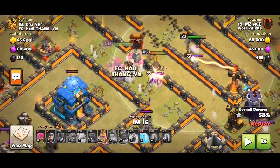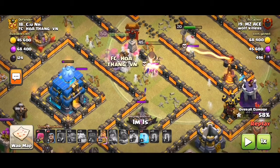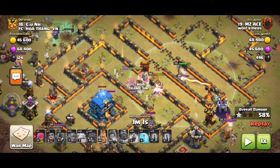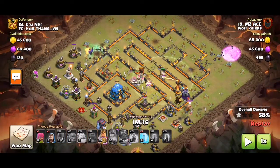As the army makes it towards the town hall, we notice the town hall has a moat with two gaps. That means the queen from the opposite side — one, two, three, four, five — can still reach the town hall from behind the moat, which is pretty interesting and useful.